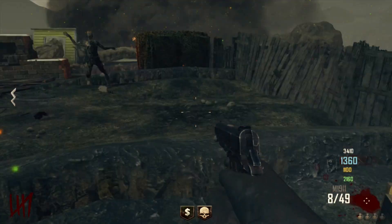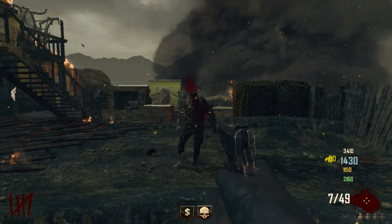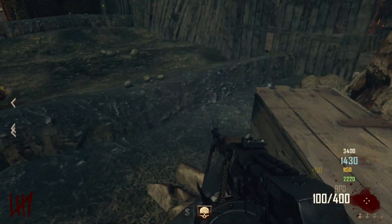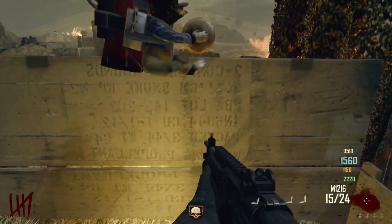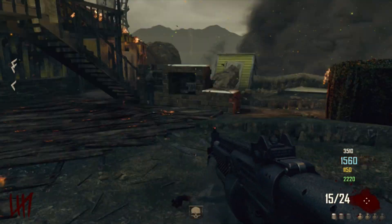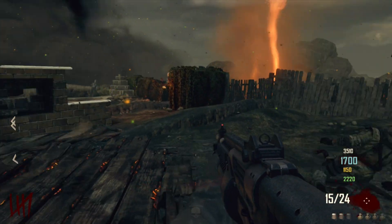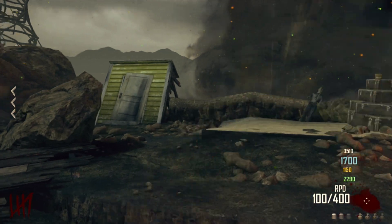Of course, we all know 400 points for a whole horde of zombies is not very good at all, but when you're in the later rounds it's not so bad. Maybe you just need a break to revive someone or a quick short break in general. That's why the nuke is at number 5.